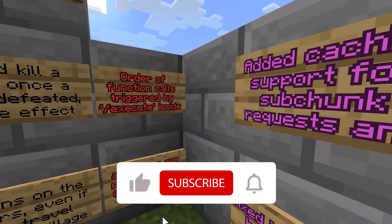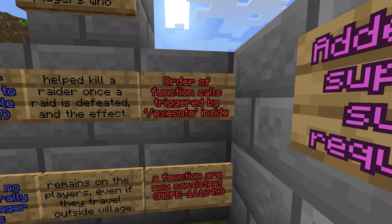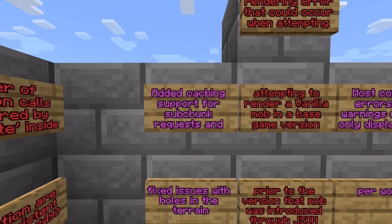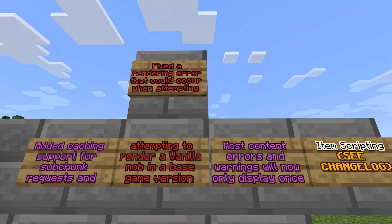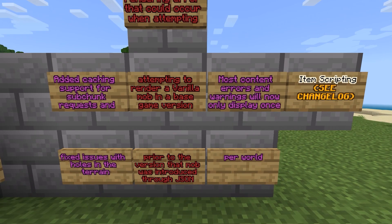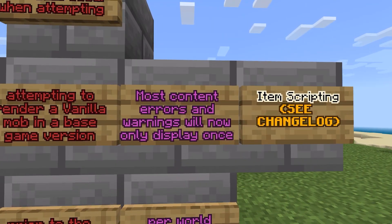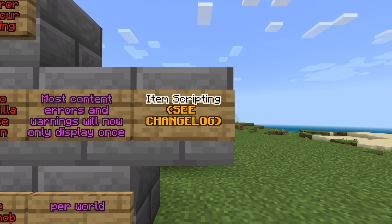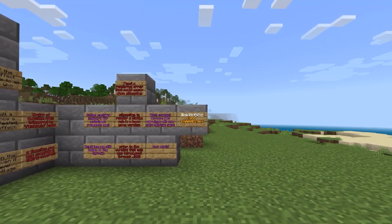On to technical changes: the order of function calls triggered by the execute command inside a function are now consistent. They added caching support for sub-chunk requests and fixed issues with holes in the terrain. They fixed a rendering error that could occur when attempting to render a vanilla mob in a base game version prior to the version that mob was introduced through JSON files. Most content errors and warnings will now only display once per world. And finally, there are item scripting changes — check the changelog for the full details on those.